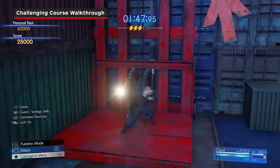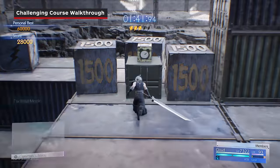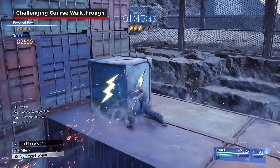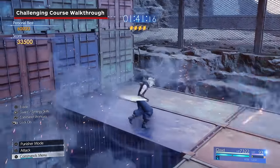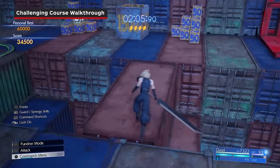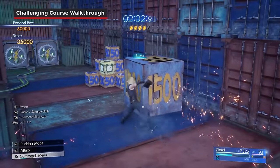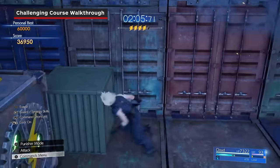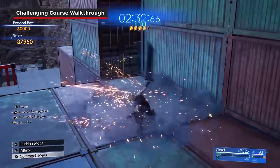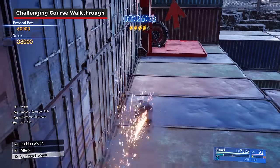Ride the elevator located to the left of where you destroyed the third shock box up to the next floor. As soon as you get off, head to the right and triple slash the three 1500 boxes, then destroy the fourth shock box behind them. Head back and use a sweeping slash on the group of boxes to the left to destroy them all along with a few time boxes on the level above. Then go down the line destroying all the boxes until you reach a pair of time boxes, then reverse course and take the elevator up to the next floor.